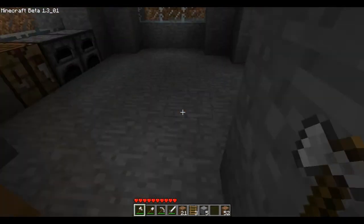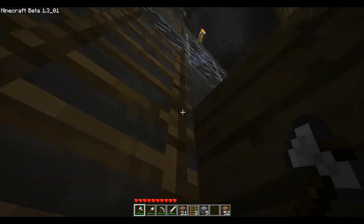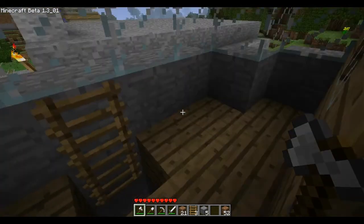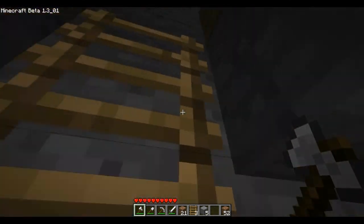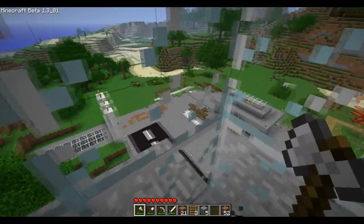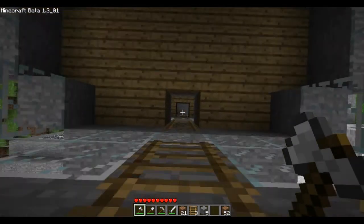This building here is my air traffic control tower. This floor is just a kind of base level. The second floor has my bedroom on it. It's kind of small and pointless, but it does the job. The third floor doesn't have anything on it, and the fourth floor is the top one, with a big glass section, and you can see pretty much all my house and airport from it.